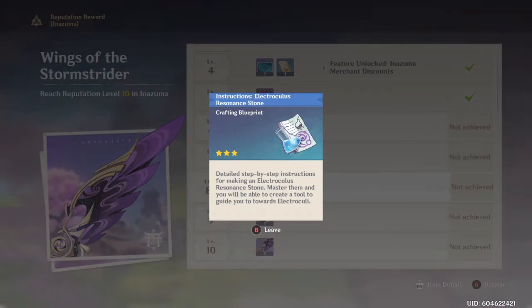You will also get the Electroculus Resonance Stone, which will eventually help you find all the electroculus without having to use a map. This is very nice and the only way you can get it is by leveling reputation up to level eight. I'm trying to rush towards this as quickly as I can - I won't have it ready by the time 2.1 comes out but I'll be close.